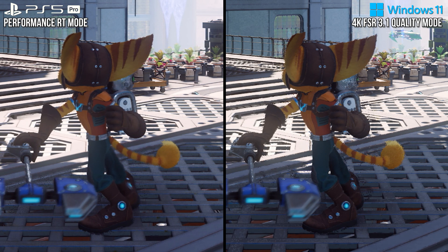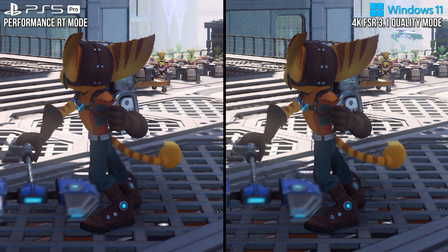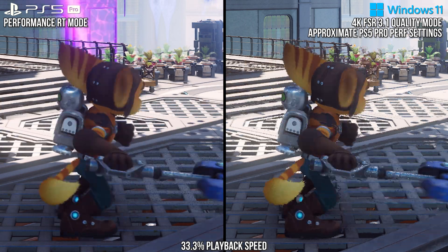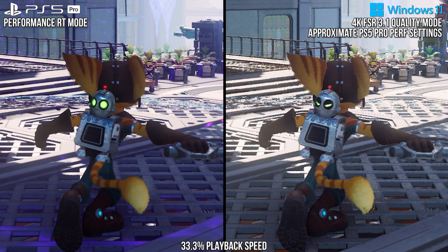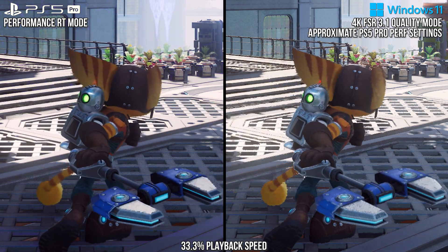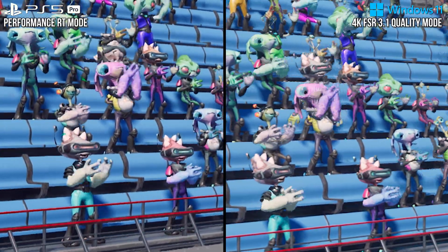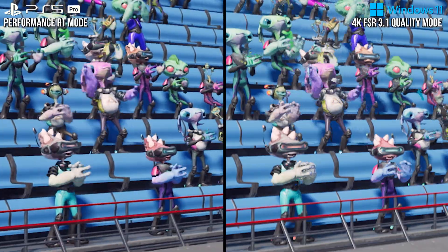To me, this is a huge difference, as Disocclusion Fizzle is one of FSR's biggest issues across titles, and PSSR in this title solves it. It looks better, and the difference will perhaps be even more interesting to investigate in other titles, as they will not necessarily have as high internal resolutions as this one, and FSR fares worse when internal resolutions are lower.